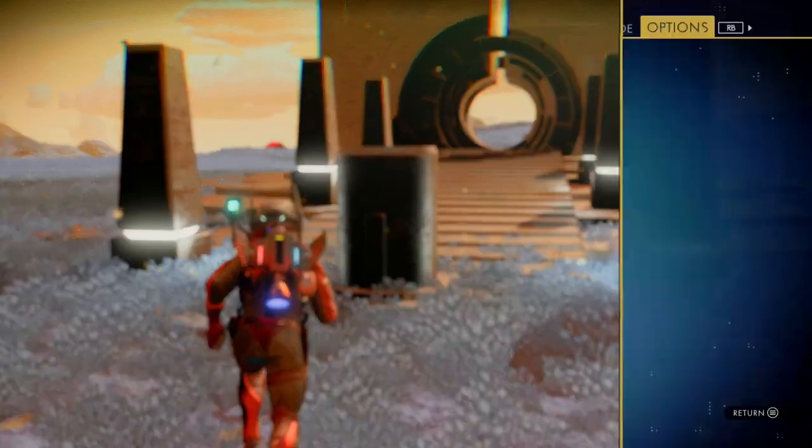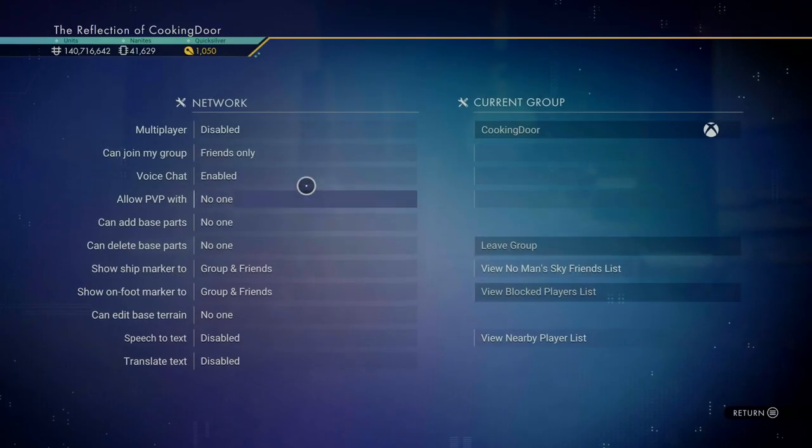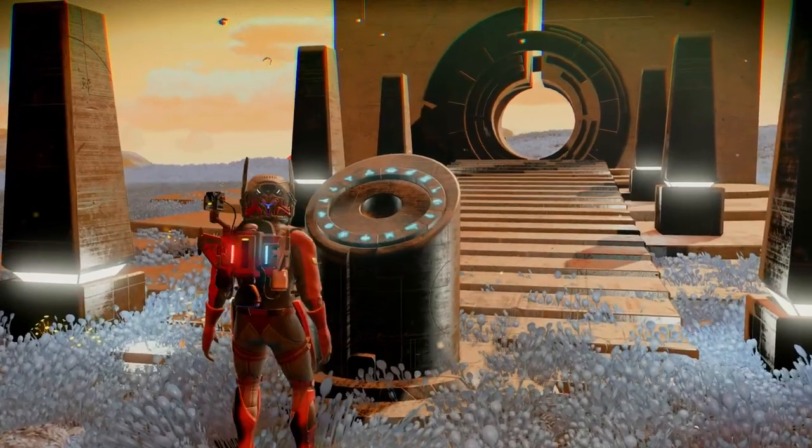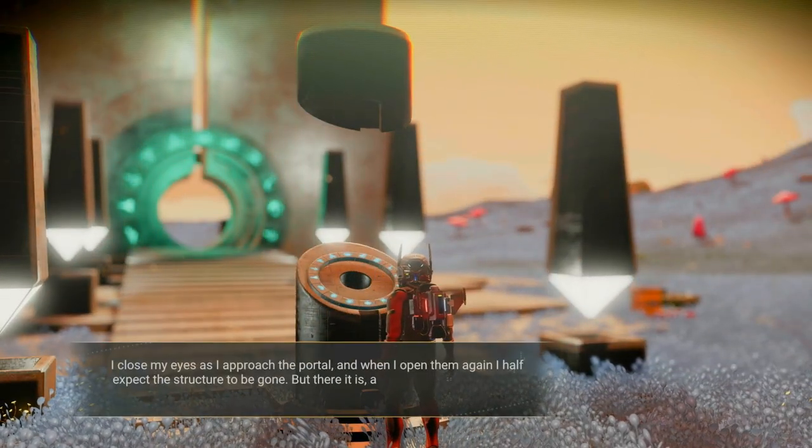The first thing you want to do is make sure that multiplayer is turned off in the network settings. Then you have to go to a portal in the Euclid galaxy and enter the following glyphs.